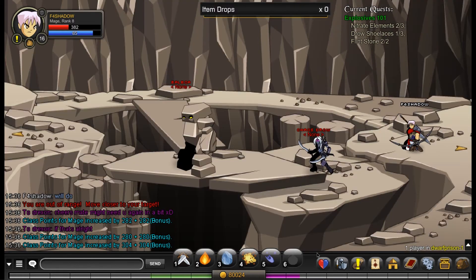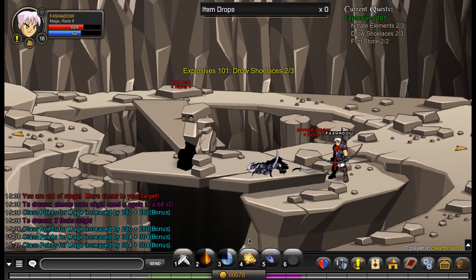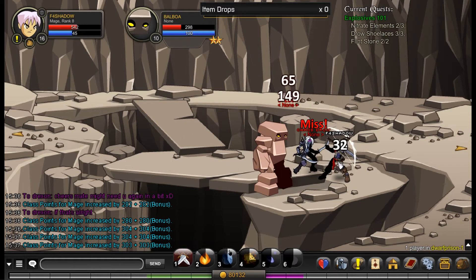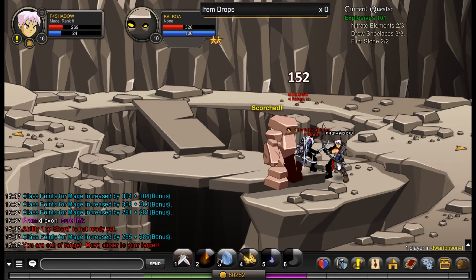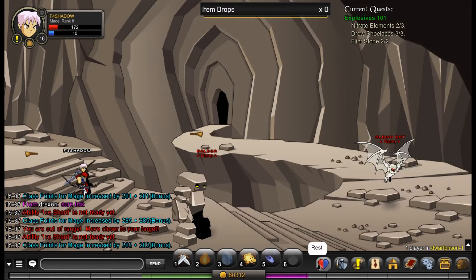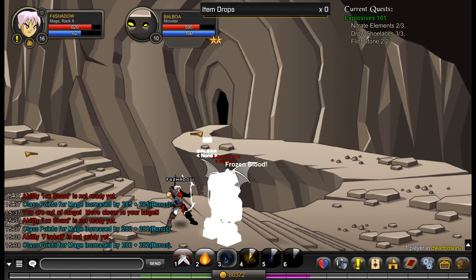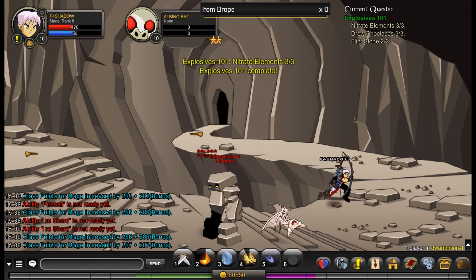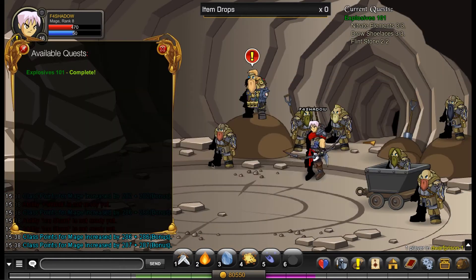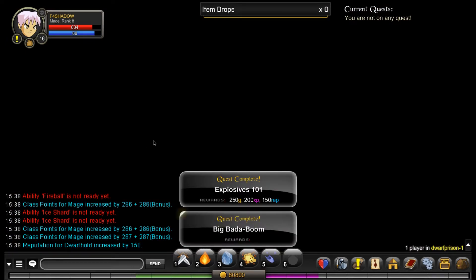I did let Drex know before this episode that I might need his help with a couple of the bosses, which was quite funny. Now we're into this bit and all I need is this nitrate element. I was convinced it dropped from the Balboa, which was just an idiotic play in the end because it just didn't — it drops from the Albino Bat. So I keep killing the Balboas and just by coincidence I kill an Albino Bat and it drops. I'm such an idiot — I sat there for like a minute just killing Balboas. But there's the quest complete. Now we blow ourselves out.